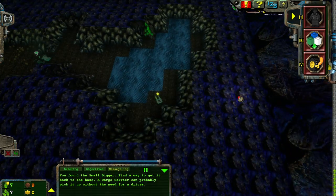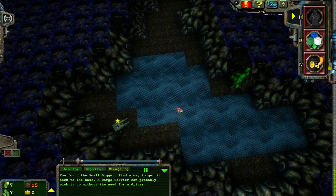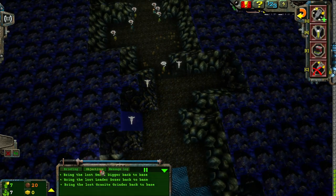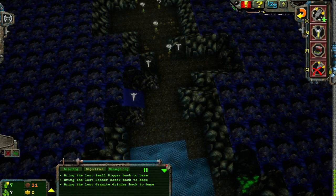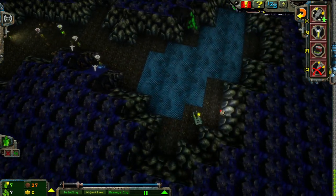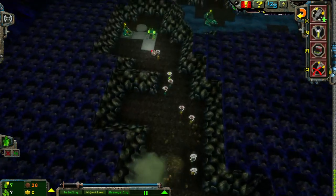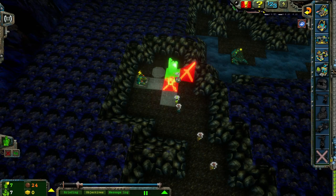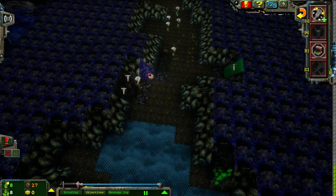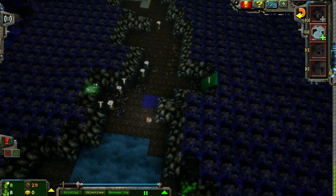A new cavern has been discovered. A cargo carrier can probably get it back to base. There's a lost Small Digger, Loader Dozer, and Granite Grinder. All right, so that makes this slightly... I don't remember this. I'm going to need to build a great big long power path over here so I can get a dock down.